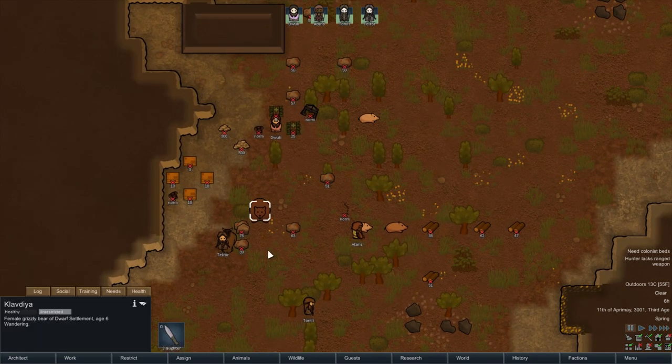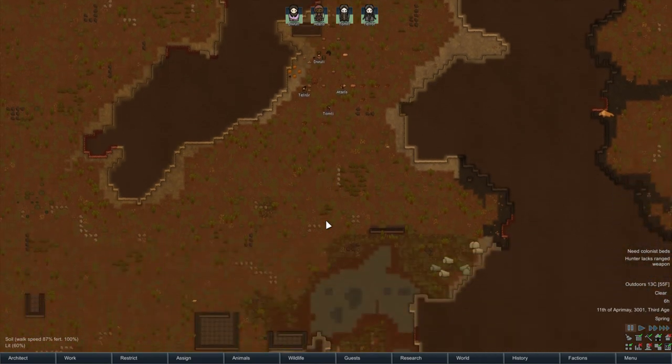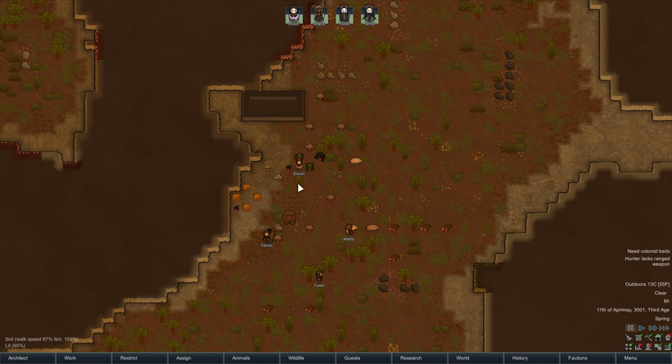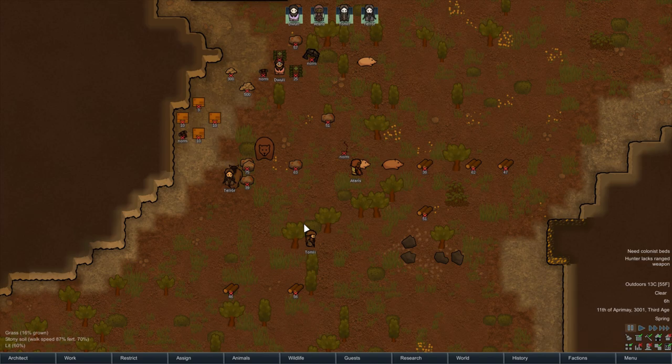We've also got with our start Claudia, our female grizzly, and Sailor, our giant boar, as well as three pigs: Wilfred, Trucker, and Pickwick. I actually created a separate video showing the world generation and character selection — there'll be a card up top if you want to check that out. The mod list will be on a Steam community page, linked in the description.